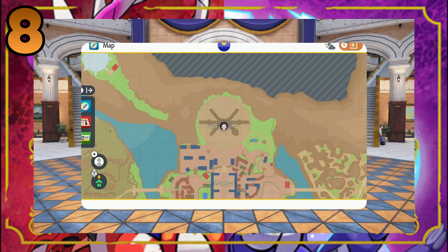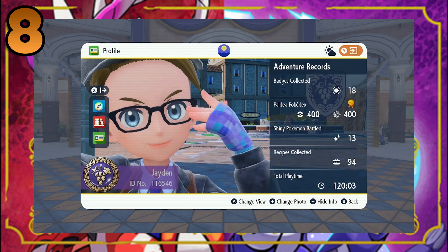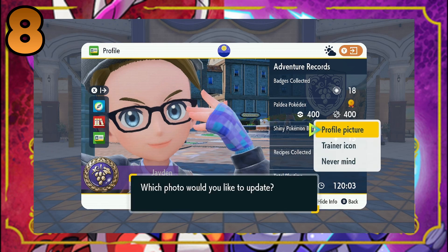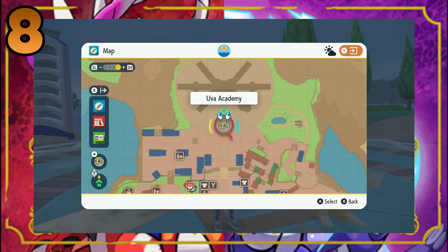Next is the profile card. To access the profile card, you need to go to your map, press X and select Profile. This navigation is unusual for Pokemon games and I know some people have missed it entirely. There are some cool things you can see, such as shiny Pokemon battled, and you can take a profile photo and an icon photo. The icon picture appears on the map and also in raid battle lobbies.